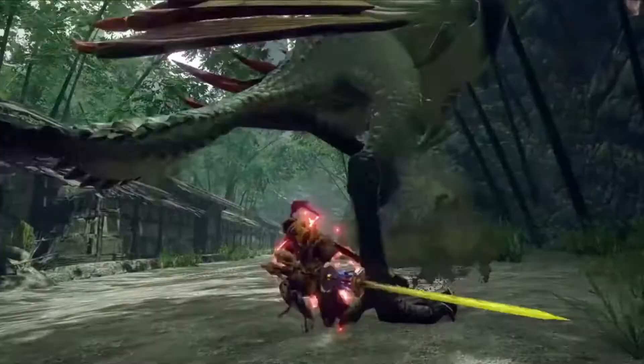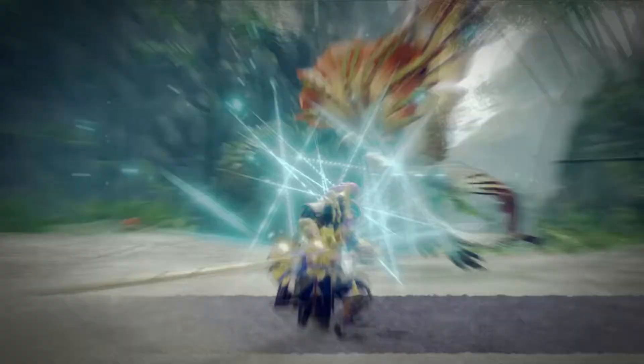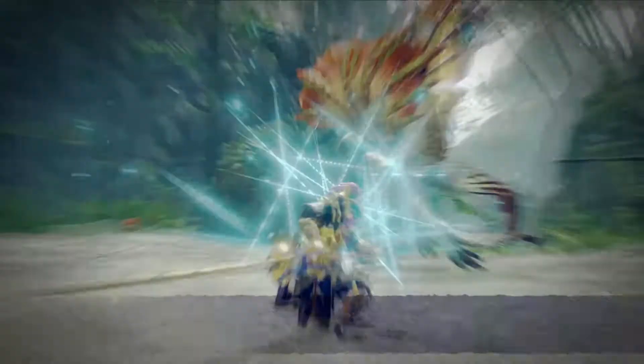Soaring Kick doesn't seem too out there compared to the other combos, but I believe it's more of a monster stunner and may have increased part damage — that's just me guessing, as I'm sure there's more to it than just a clutch claw weakening animation. The other attack we got was Serene Attack, which looks fantastic — it's basically a timed counter attack that looks extremely cool. They definitely seem to be taking a lot of inspiration from the Hunter Arts from Generations and implementing them into this game, which is really nice to see.